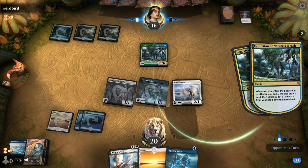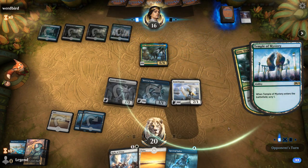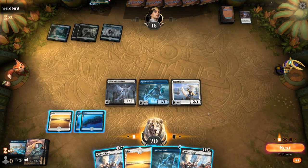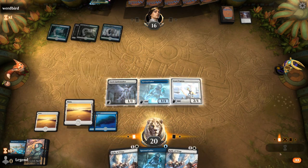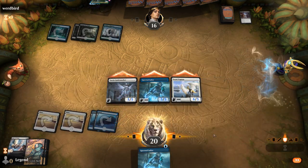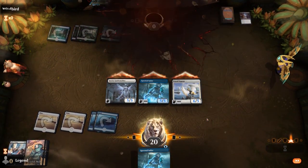Uro is one of those cards that can punish our inclusion of Hushbringer in the deck, although I've had games where Hushbringer stopping the life gain from Uro was enough to win. We can double Rally of Wings, which puts the opponent exactly dead. Sweet, on to the next one.